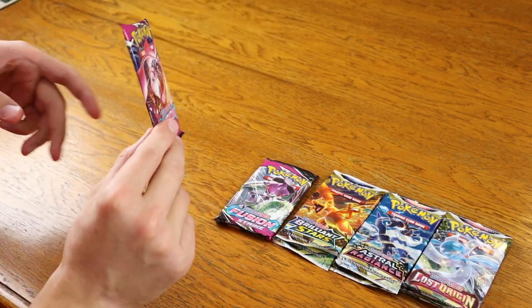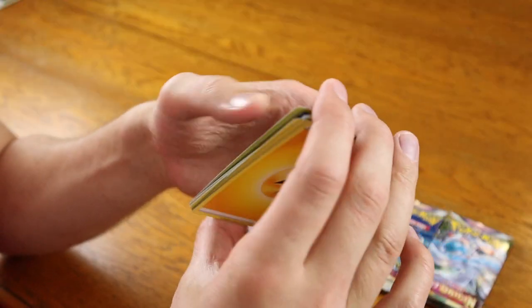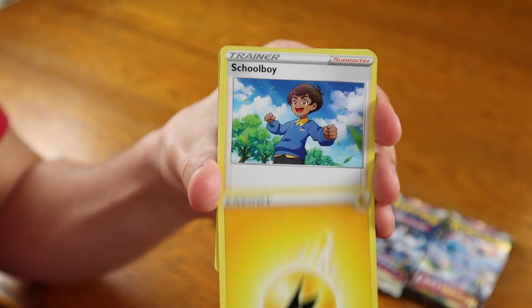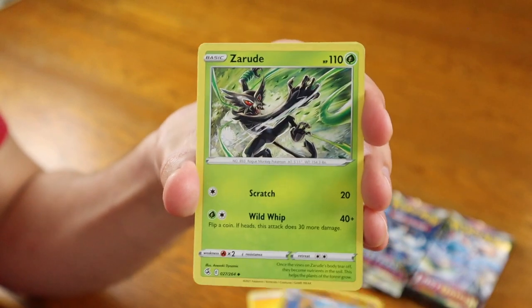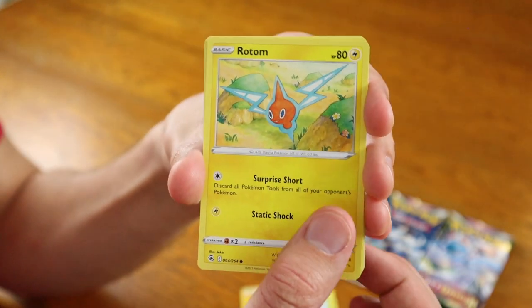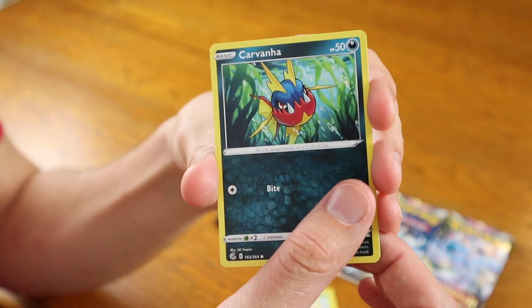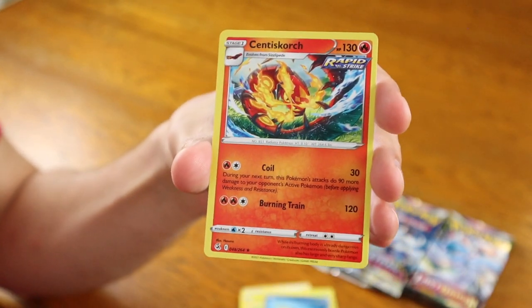One pack down, eight more to go. Let's move on now to Fusion Strike with Mew on the cover. Let's put four in the front, cross our fingers, and hope we didn't get a bad pack. Electric Energy, followed by Schoolboy, then a Primeape, Zarude looking ferocious, Mantine with a Remoraid beneath it, Grubbin with a sneak peek at Rotom, Smeargle, Carvanha, a Reverse Holographic Arrokuda, and for the card in the back, a regular rare Centiskorch.